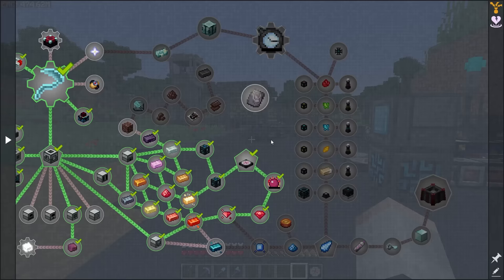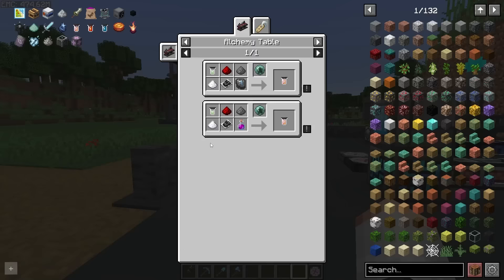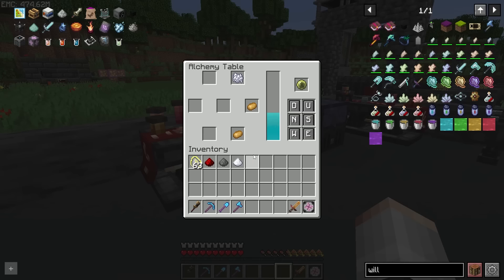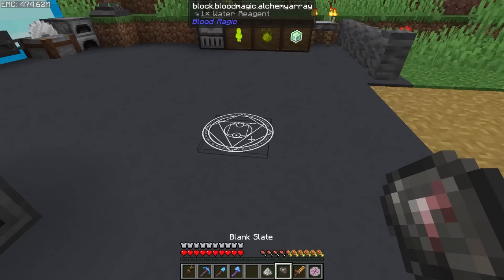It's questing time. We need to work through this quest line and for that we need cutting fluid. For basic cutting fluid we need gunpowder, redstone and sugar, coal sand, a water sigil and plant oil. Plant oil is just two potatoes and a bone meal; coal sand is just two coal and a flint. The water sigil is an arcane ritual with a water reagent and a blank slate. Throw it all together and we get basic cutting fluid.